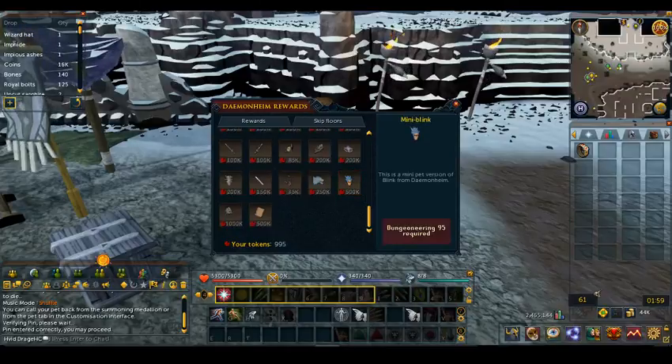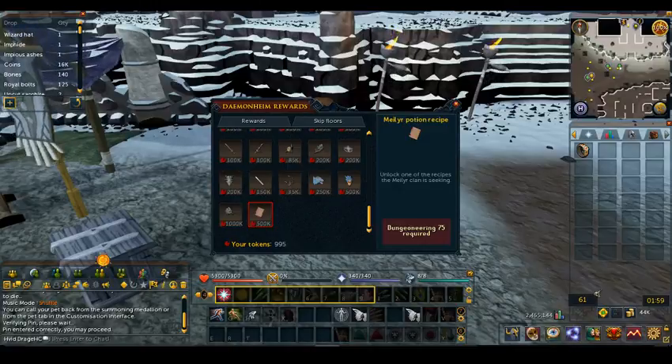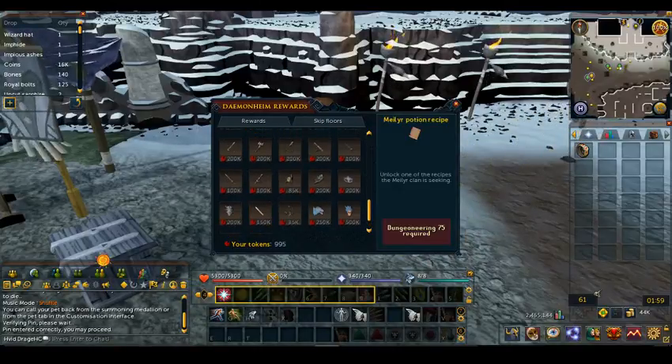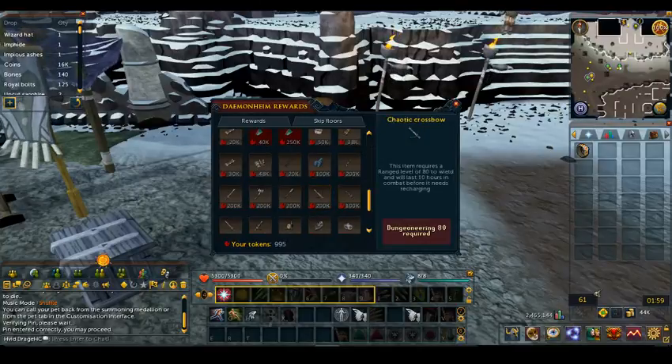There are a few pets, mostly cosmetic. Once you unlock the Elven City you can get potion recipes, which are useful if you use potions a lot. At higher levels I use some because they make combination potions — for example, a potion of Overload combined with a Prayer Renewal potion, so you have boosted stats while also regaining prayer. There are also very powerful weapons; the highest level weapons currently are level 80.